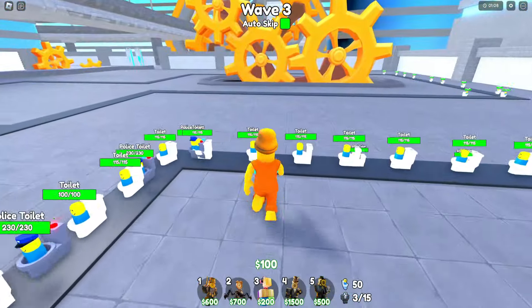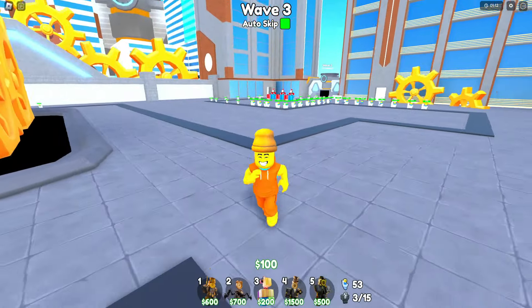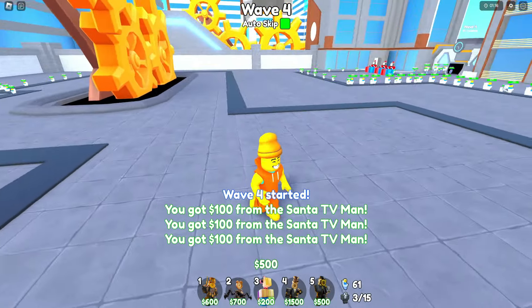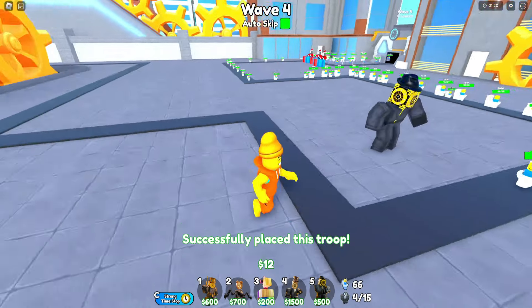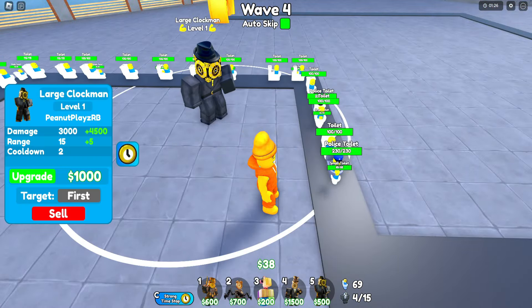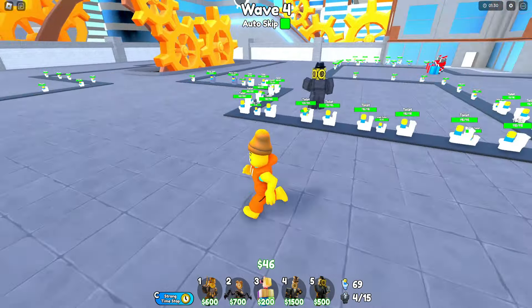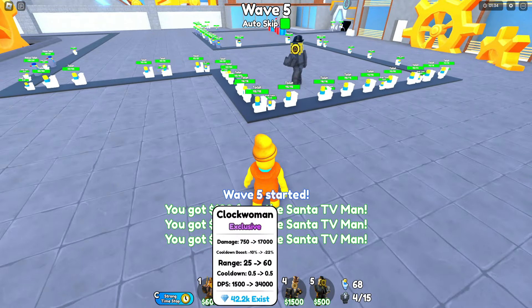We're gonna have to let these first couple waves skip on through because we are dirt poor and our cheapest unit is the large clockman at $500! He's attacking extremely slow. He does a lot of damage but oh my is he slow. Maybe we're gonna try a different unit out.